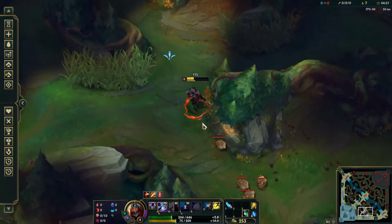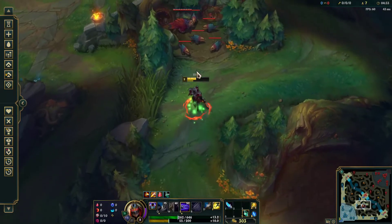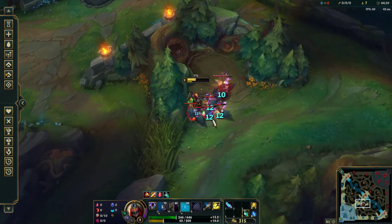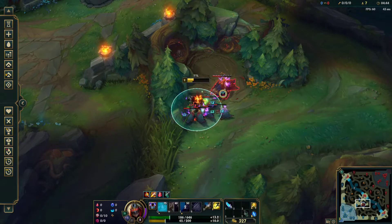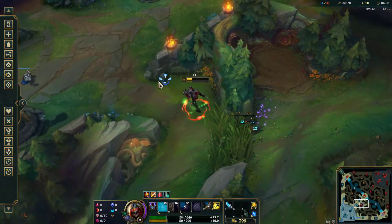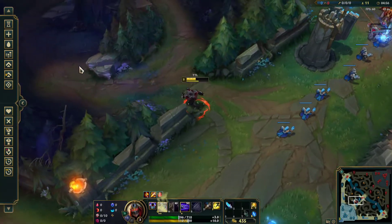I'm going to go ahead and start walking towards raptors and kill these with my Q. I'm going to go ahead and pop a pot as well. Attack this raptor, use my Q through all of the other raptors — did miss one unfortunately. Use my E again, and then most of them will burn. If they don't burn, just kill the rest with your autos.